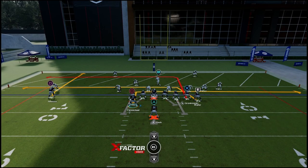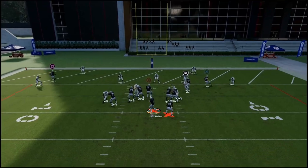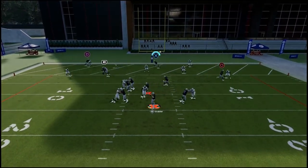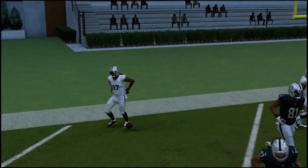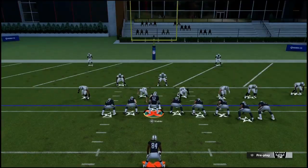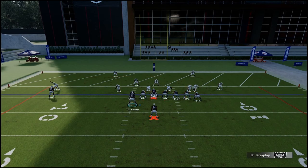Still looking at tight end two and tight end three, but X may come open in this situation — there's always going to be that split second. Pushed out right there — I pass. Yeah, that can happen in a real game, but a lot of times they'll play with that middle linebacker and X will be wide open. I would recommend high passing that.